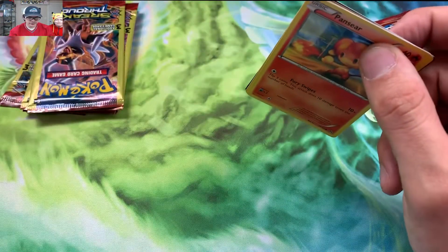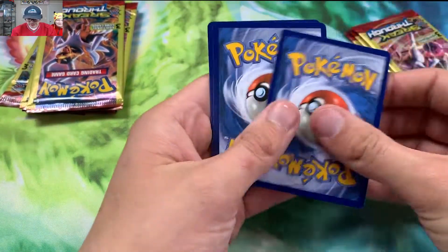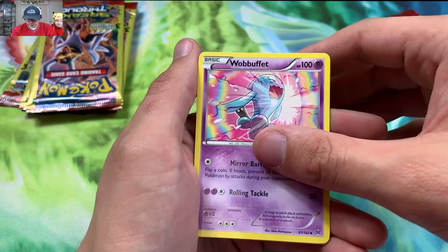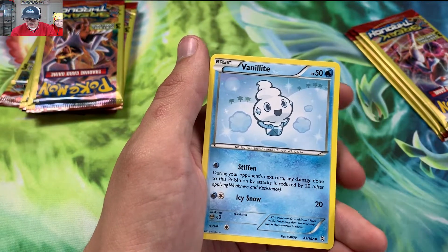Code card to the back because nobody likes these code cards — there's no code. Hashtag no bots. We got a Wobbuffet, a Pansear, and a Beheeyem.